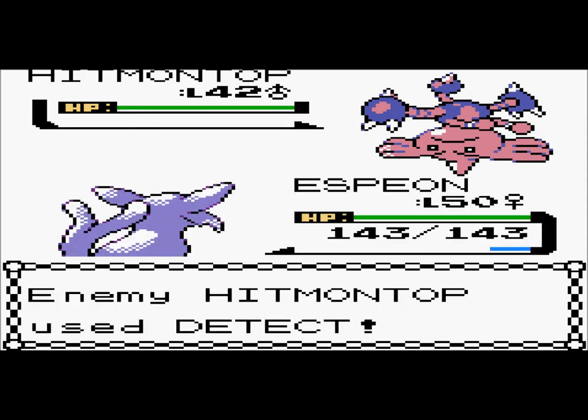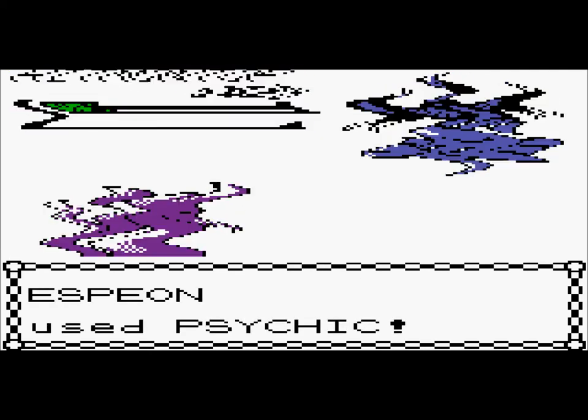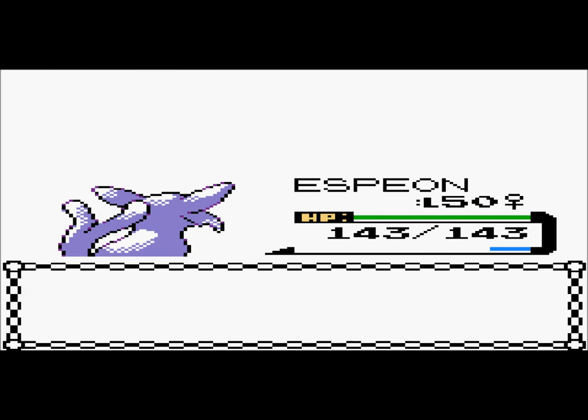Anyways, Detect — haha, stupid loser — and Psychic. Yes, I think we'll knock this guy down. Adios there, brother. And boom, down goes Hitmontop.